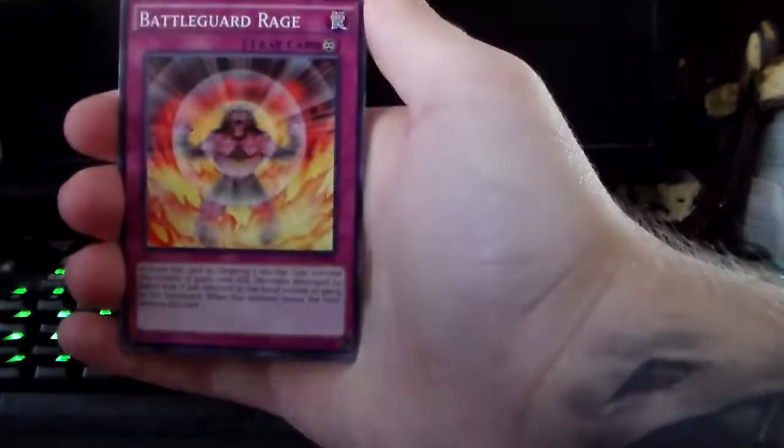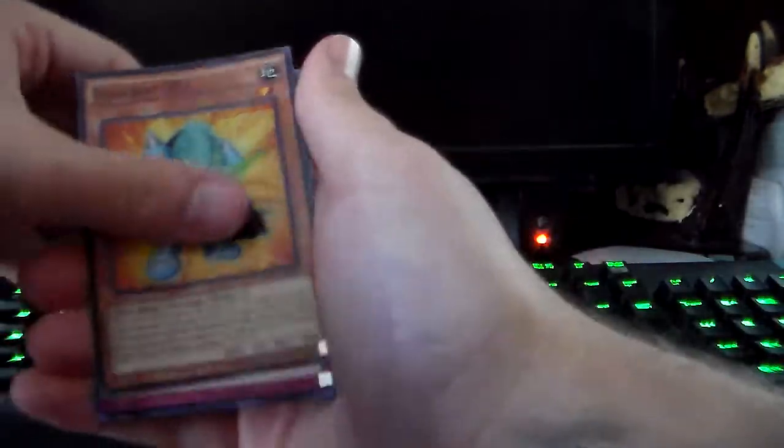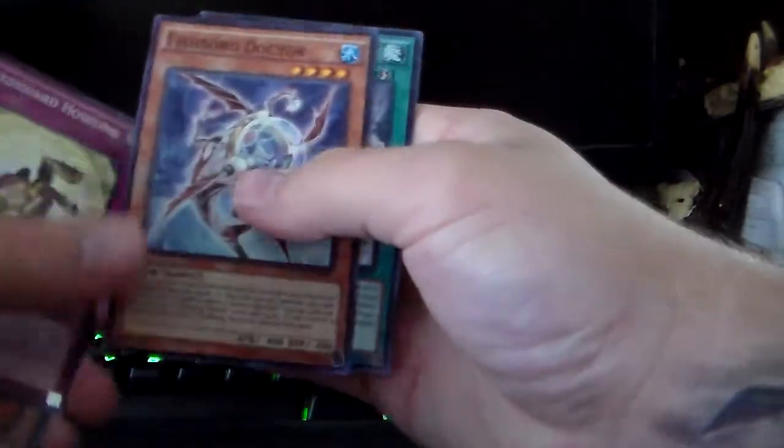Number 58, Yang Zing, Artifact, Battle Guard Rage, Dark Breaker, Despot, Battle Guard Howling, Fishborg Doctor, and Monarch Stormforth.